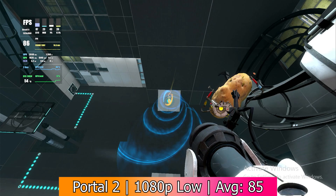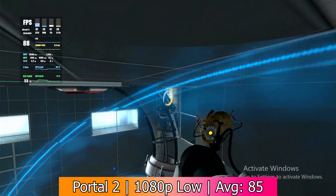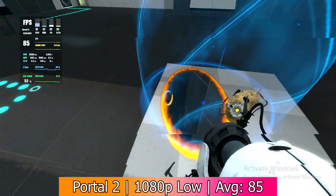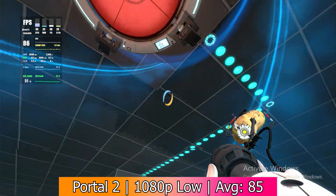Last but not least we also have Portal 2. This one was flawless. At 1080p with the lowest settings it got an average of 85fps, with a minimum of 23, 1% lows of 38, and 0.1% lows of 27. Given the CPU's performance in other games, this was actually better than I expected, and it turns out if you play age-appropriate games on your computer it'll probably run well.